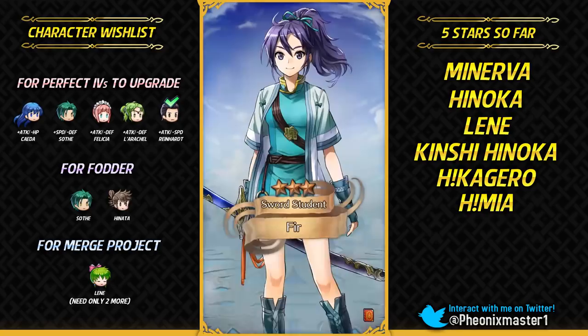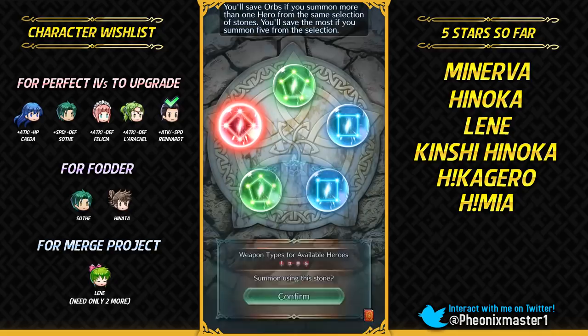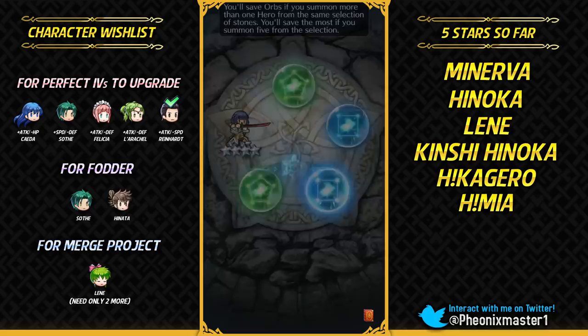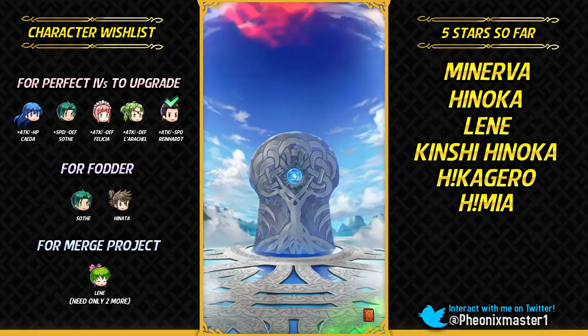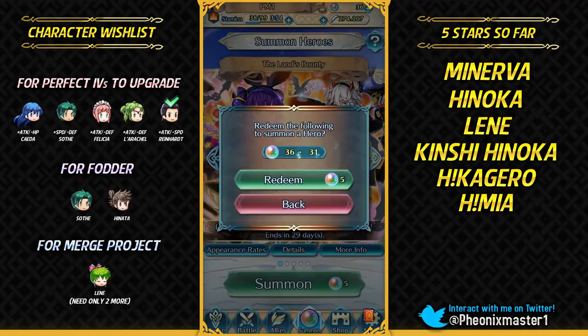49 orbs to go. I could get Niles and Myrrh from here if I get lucky. Getting the stone colors at least. Athena. Even something like Sturdy Blow would be decent on Myrrh, and Attack/Defense Bond would also be really, really nice on her. Gonna get Mae — 36 orbs. Pity rate is 3.50%.